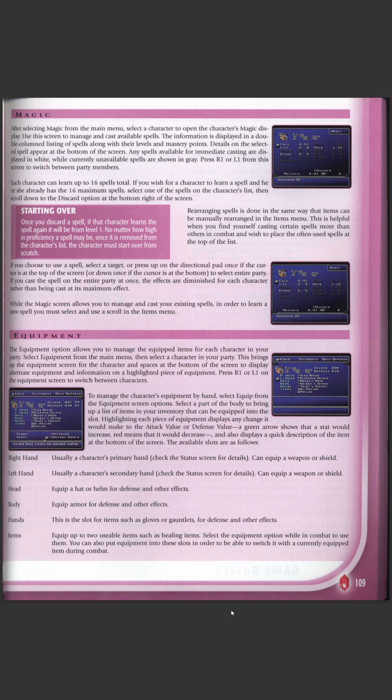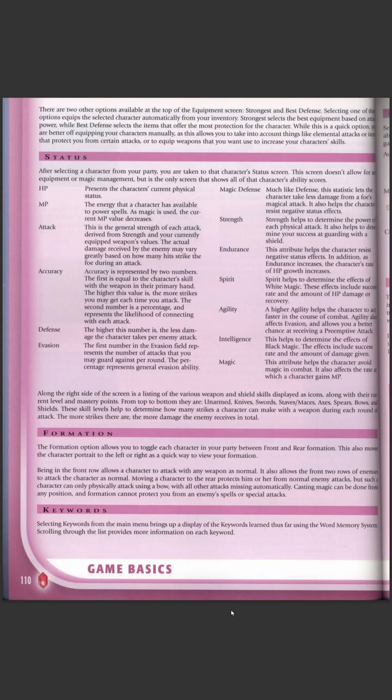During a battle you can use up the tome as an item and it will use the level eight version of the spell, losing the tome. I think that's quite interesting. Equipment-wise, each character has a left hand and a right hand, and some characters are left-handed, so you have to give them their weapon in their left hand. They gain more proficiency with the weapon type they use a lot. It's a very strange, controversial, and very ahead-of-its-time system.